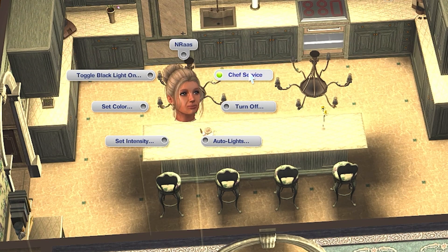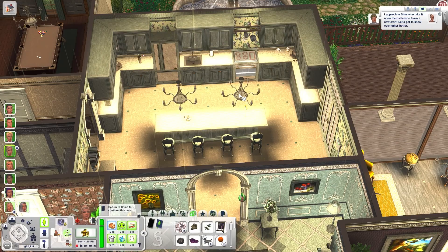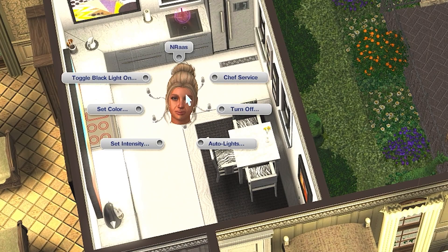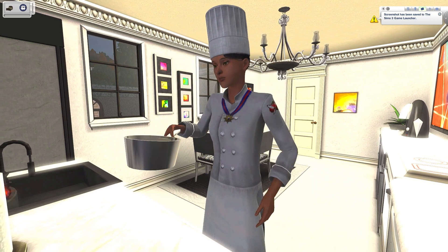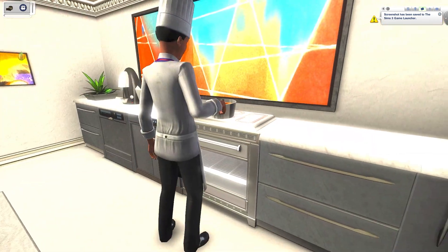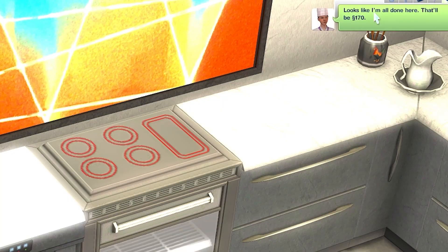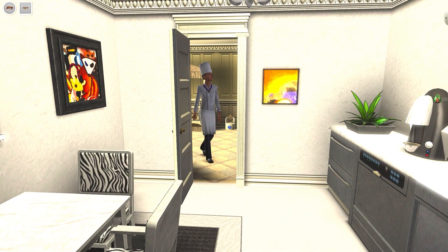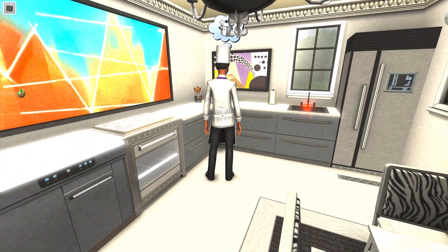Beyond that, one thing I really love about this mod is you can actually assign the chef to a certain room, and the way you do it is by clicking on a light fixture in that room. So I assigned the chef to the kitchen. The chef doesn't stay the entire day — they left at 11pm and came back the next day. You can change how often they cook, but by default it's every 90 sim minutes or so, or whenever a sim's hunger gets to a certain level.